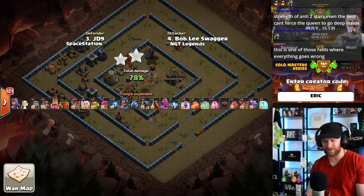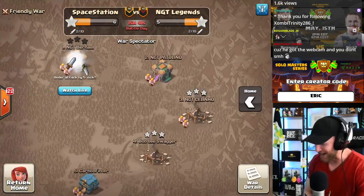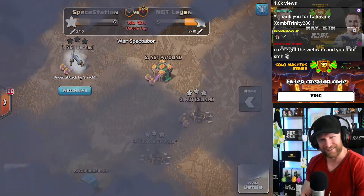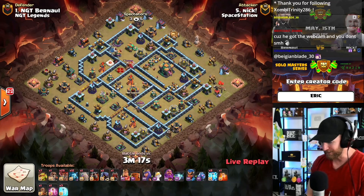These anti-two-star bases — there are a couple of good ones and we keep seeing this one pop up over and over and people struggle to beat it. Nick is live coming in with more lightning.